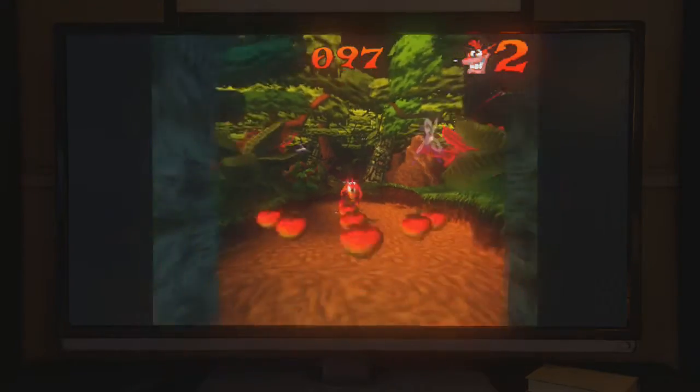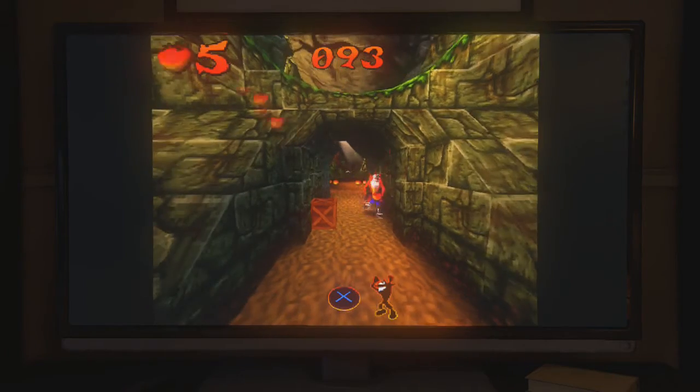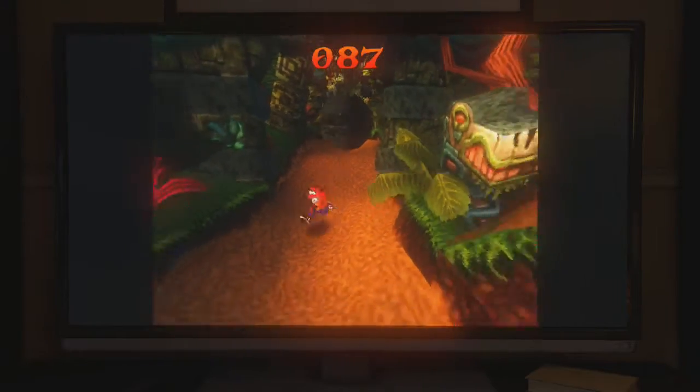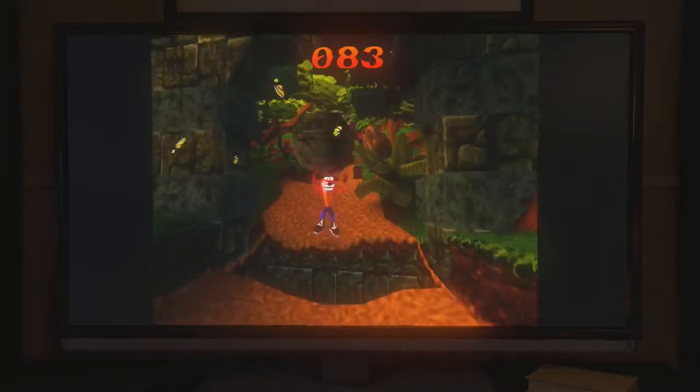Okay, so you want to run towards the camera. Run to the camera, got it. Yeah, I'll press X to jump. Right, which one's X? Right thumb. Okay, run away from the boulder. Why is the boulder chasing me?